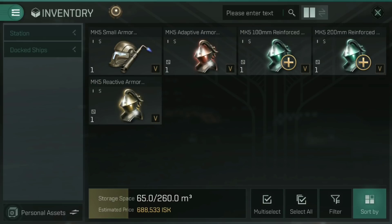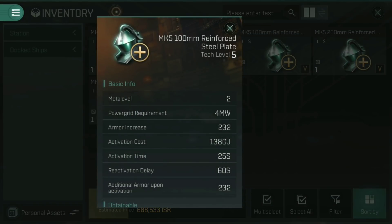Then we have armour plates, and there are two types for each ship size. For smalls, you get a Mark V 100mm reinforced steel plate and a Mark V 200mm reinforced steel plate. What these do is add a passive amount of extra HP onto the ship's armour. In this case with the Mark V, that is 232 additional hit points to the armour just for having it fitted. You can also activate it to give an additional boost of armour — also 232 upon activation.